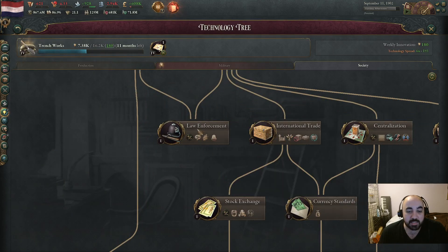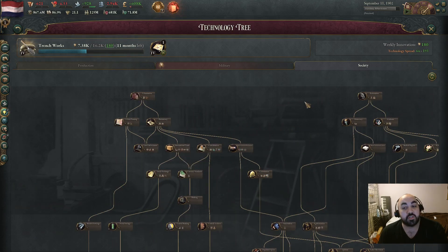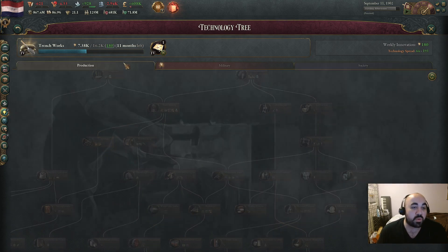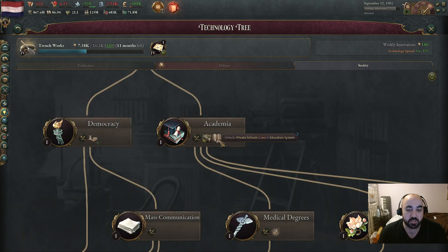Law Enforcement doesn't lead into anything, which is one reason you never research it, and a lot of countries already start with it. Academia — a lot of westernized countries start with it, unwesternized ones don't. It gives 0.5 education access per wealth, unlocks universities, and unlocks private education. Early on you don't want to build a ton of universities since you want to ramp up construction, but the wealth-based education access is nice. If you're done with the most essential production tech, academia is really good.